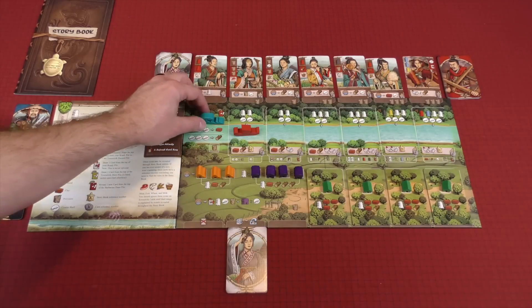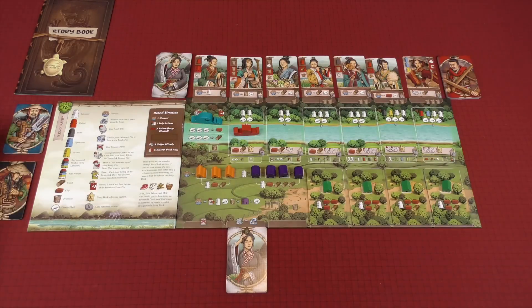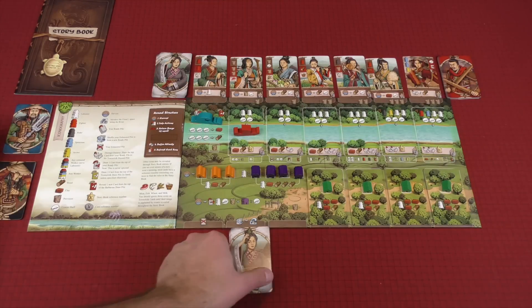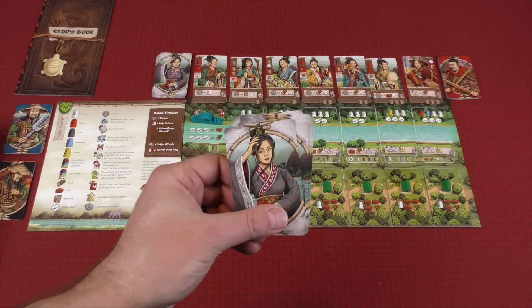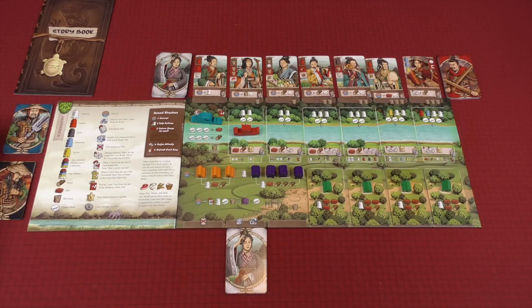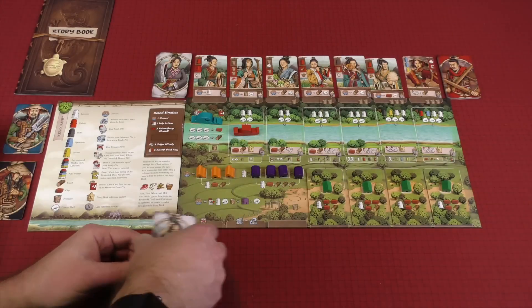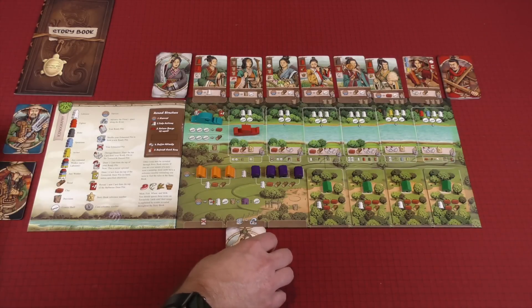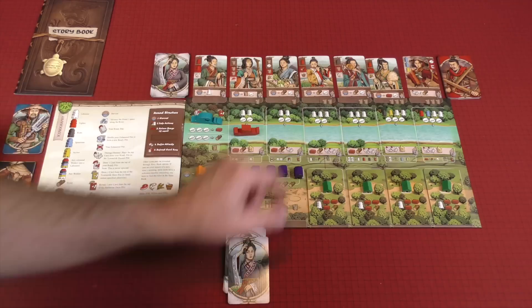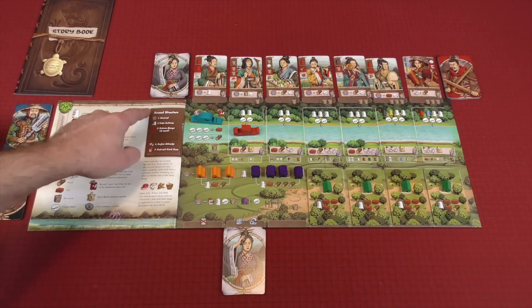Another loss condition would be if the flood marker ever goes onto an unbuilt canal card — that would trigger an immediate loss. And if you ever needed to draw one of these townsfolk cards but did not have any to draw, that would be the third loss condition. So three ways to lose the game, one way to win. You start the game with ten random townsfolk cards in your ready pile, and the rest of the deck is up here, and you've got a number of them on display.